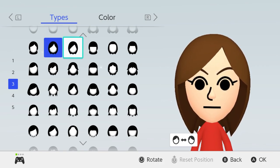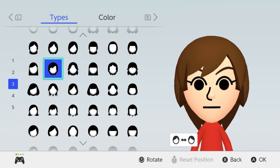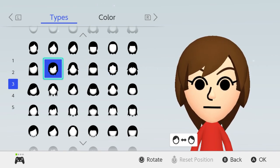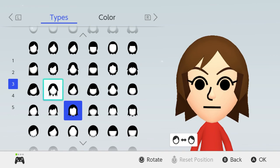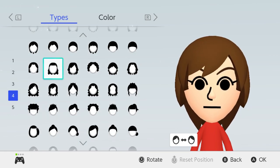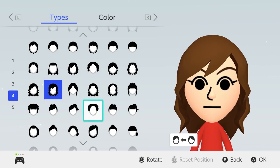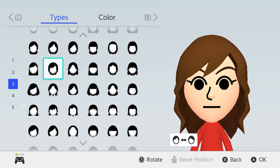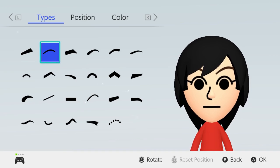I think this one works pretty well for her — I'll look at some others but I think this will probably be the one I end up going with. The other ones don't really work well, this one seems too long. I think we'll go with this one right here, and then she has black hair of course.